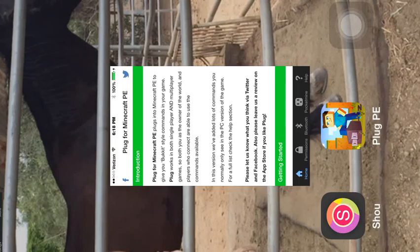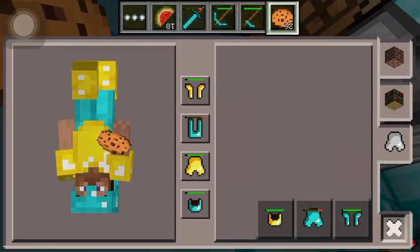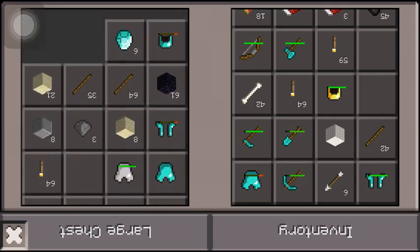Hey guys, here with a new video. I didn't really make a video in a long time about Minecraft, so here's a new Minecraft video. You're probably wondering why my armor bar is not full and I've got gold armor — I kind of look a lot cooler. I need my leggings; I guess I got some leggings out of diamonds.